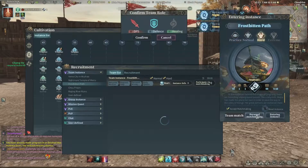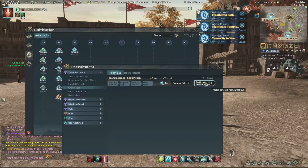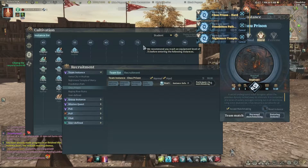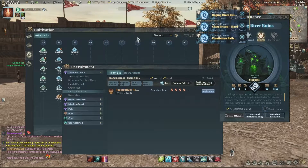You'll see that multiple queues start to stack up on the right-hand side of the screen. Each one you add puts you on that list. If you're fresh at it, you can do all five at one time, wait for whichever one lets you in first, then eliminate that one from the list. This allows you to queue up for all the ones you need, and whichever becomes available first - there you go, hop right into that one.